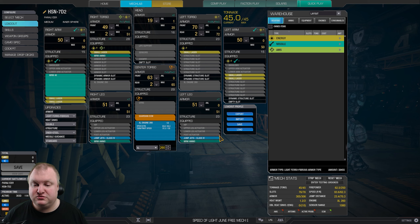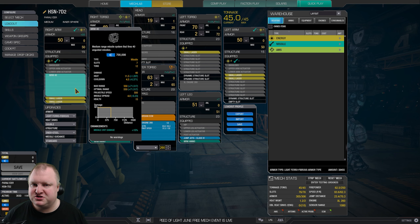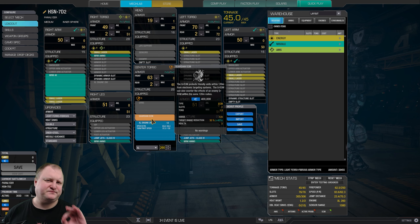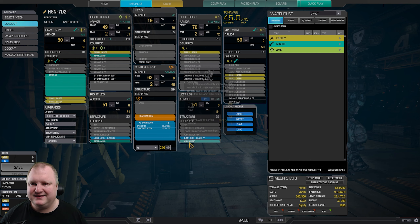We have a total of two jump jets in here. We've got an MRM-40 launcher in the right arm, plus three tons of ammo in total for the MRM-40. And then we just use small lasers, six in total, to kit out all the energy hardpoints that we have in this mech. And of course, Guardian ECM in the center torso.